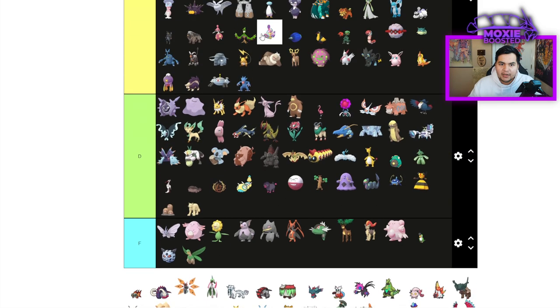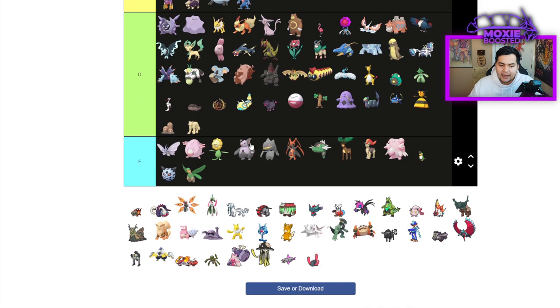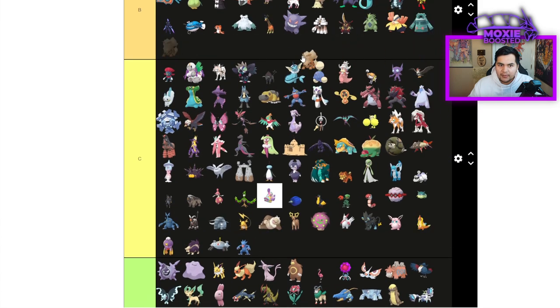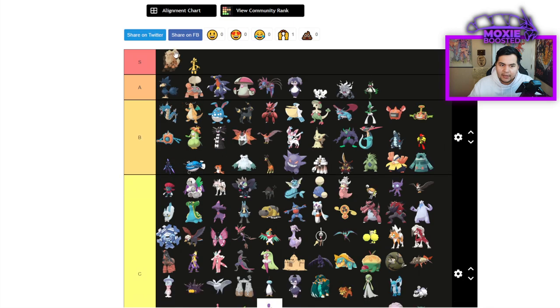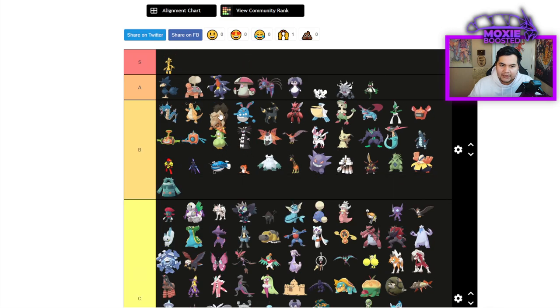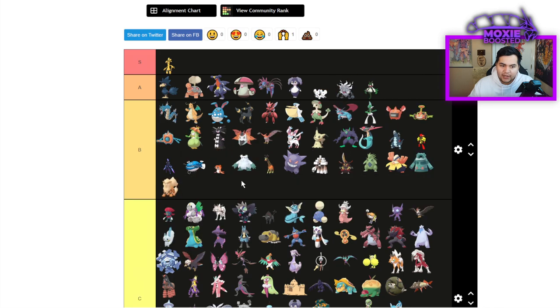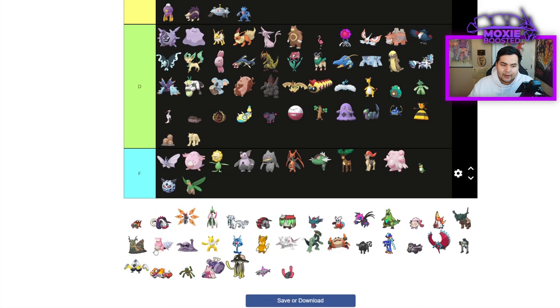Golduck is going to be C tier — it's actually a decent Rain Abuser and the only super good special one. Arcanine will never actually drop out of B tier. It's always going to be good into Gholdengo, but in timelines without Clear Amulet it would be S tier or A tier. Arcanine is solidly bottom of B tier right now — kind of sucks that it fell off that way.